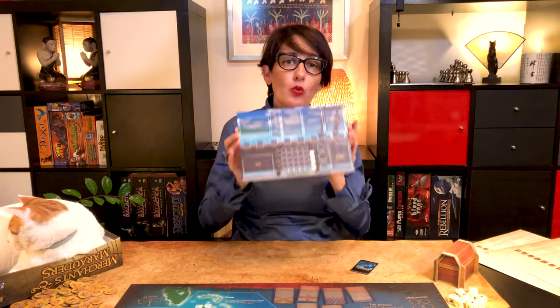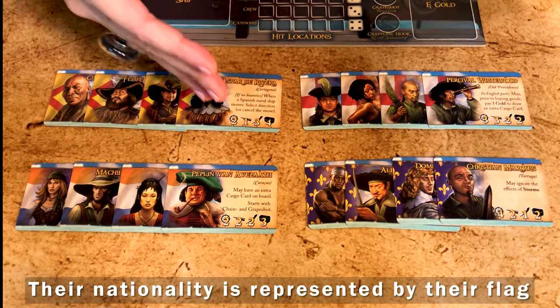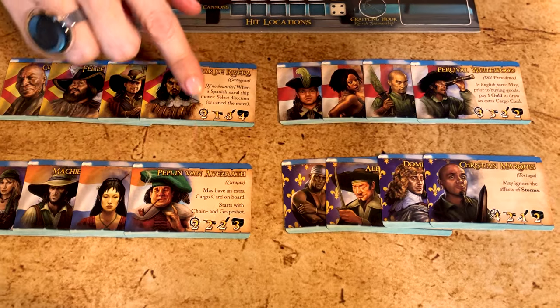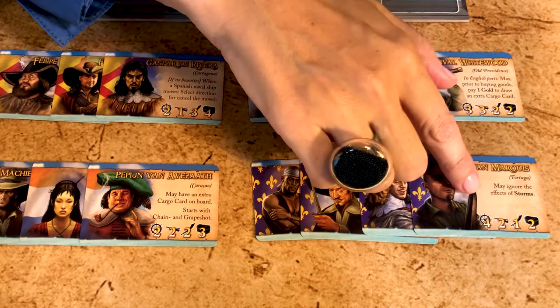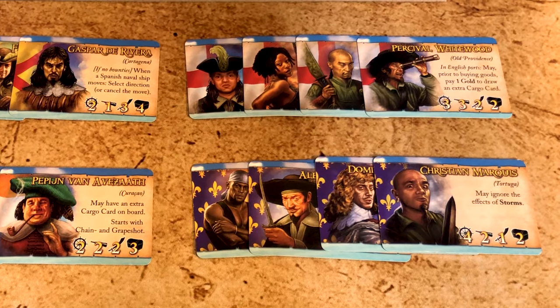Now let's set up, starting with the player board. Each player gets one player board and we select a captain. Randomly draw one of the 16 unique captains — four per nationality. They each have their own unique abilities and invite a wide range of play styles depending on how much they score in each of the four skills, ranging from one to four.